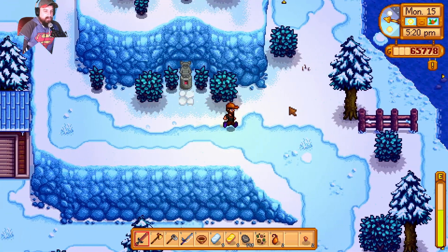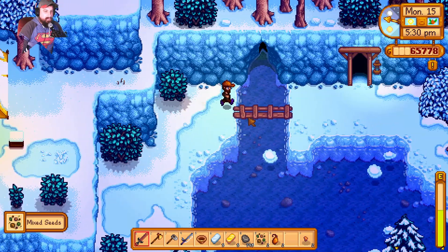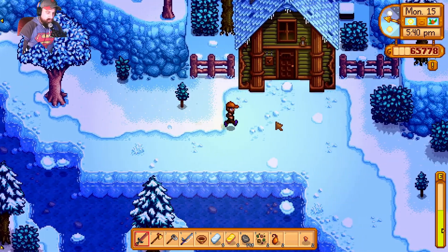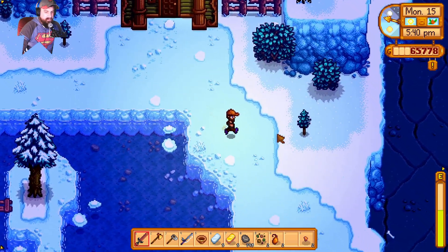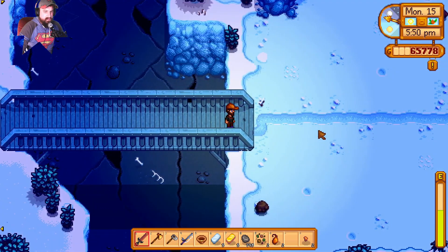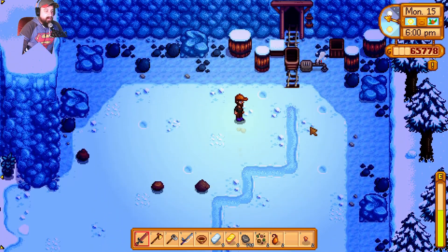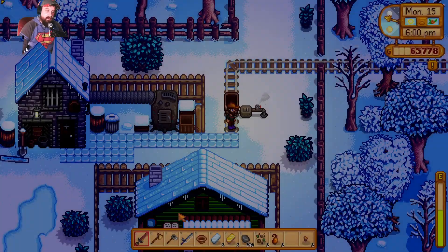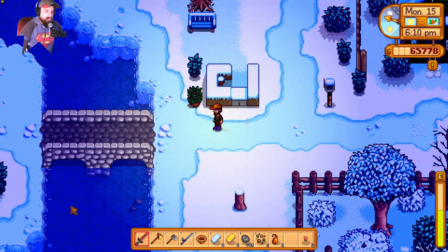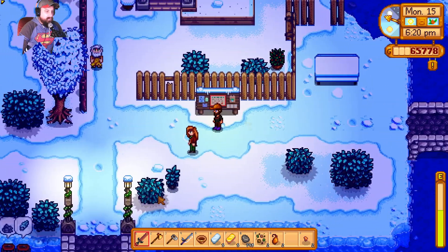There's another worm spot over there — I'm running over to see if there's any cool things on this side, then I can take the cart down to the bottom and go to the beach. I think that's where the night market is. I actually am not sure if I can arrive there by cart.